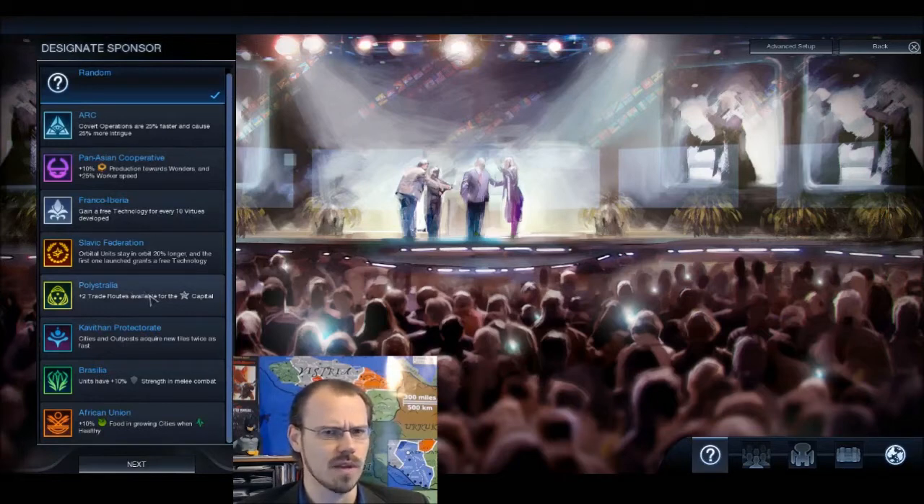I'm going to choose a bonus that I get in every city. I've got plus 2 science, food, or production, or 3 energy and 1 health, or 2 culture and 1 health. I really like the culture and health because culture helps you get virtues early on and helps your borders expand faster. Health is harder to get than production or food, so we're going to go with that one.